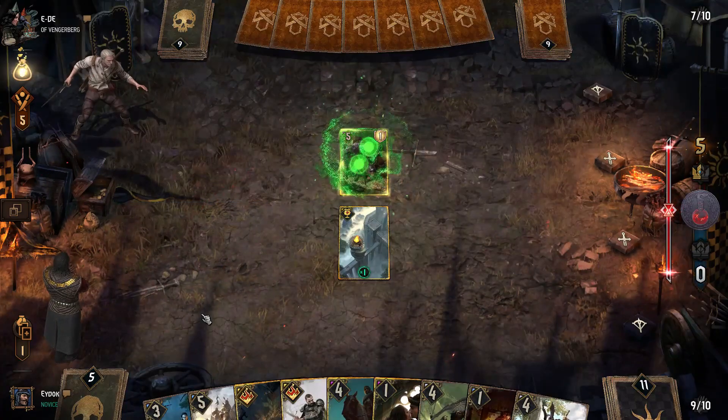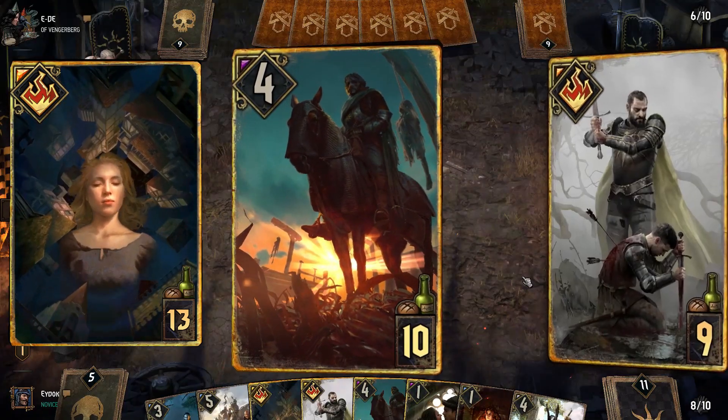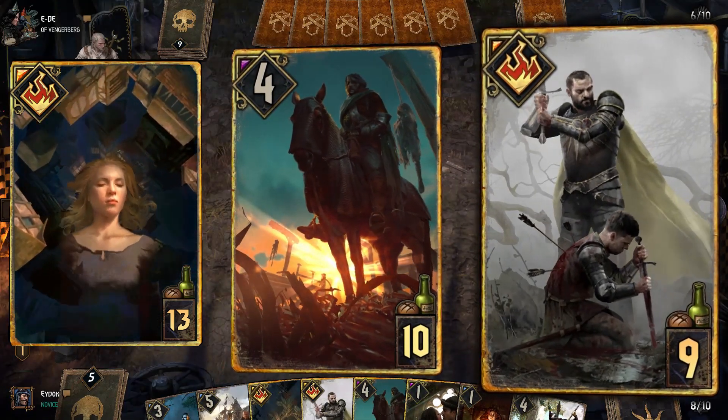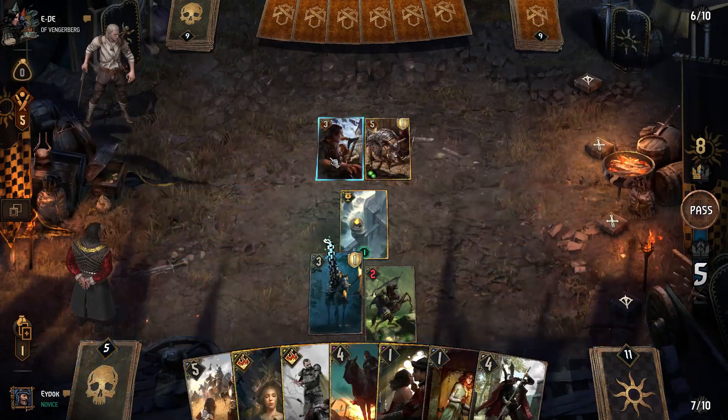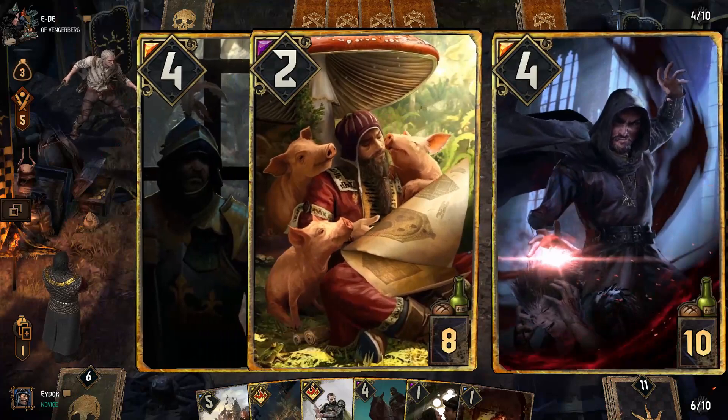The following cards are a must-have: Oneiromancy, Joachim de Wet, and Coupe de Gras. The deck is also complemented with Assimilate heavy units such as Brathens, Arturius Vigo, and Tornish Shalmar.